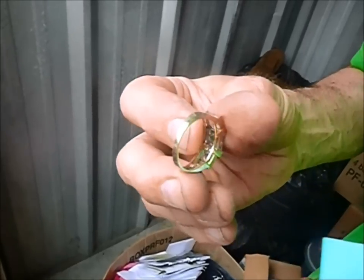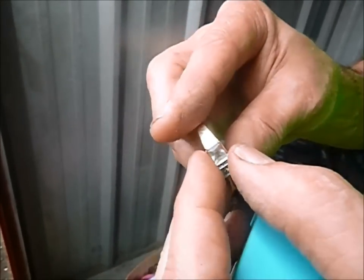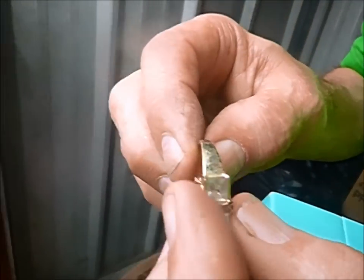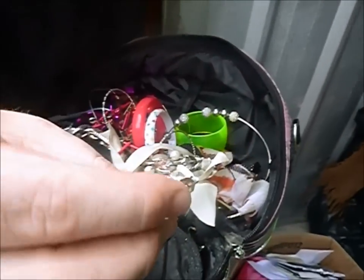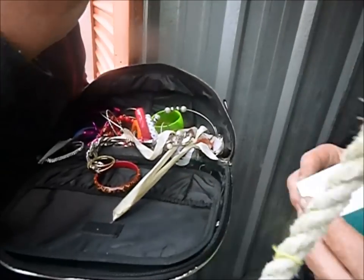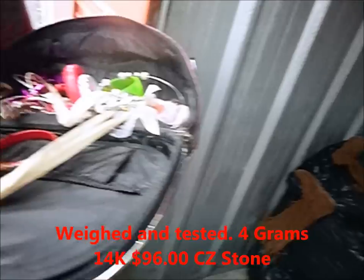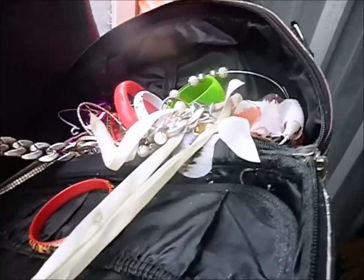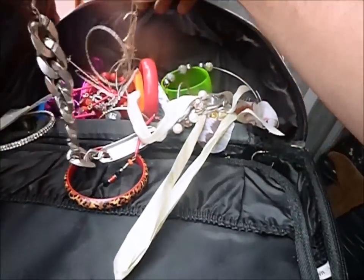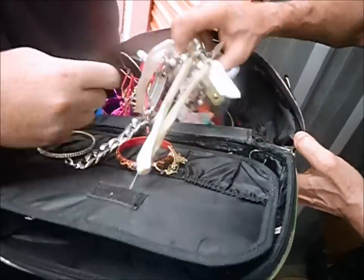I needed somebody else to look because I was getting a bad attitude. I'll look through all that. It just doesn't look like gold. It is gold though, isn't it? Let me see — yeah, it's right there on this side. I see it. All right, so I've got about $150 here. And you've still got to test the diamonds. Yeah, I've got a diamond — they look a little too clear to me. That's a start — that's not going to pay for the unit, but it's a start.